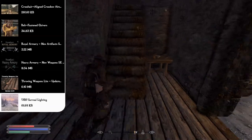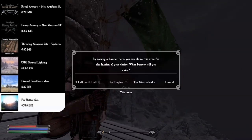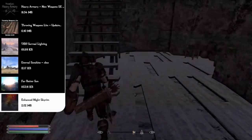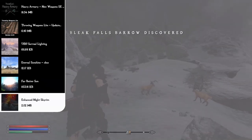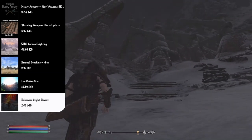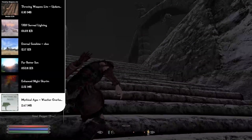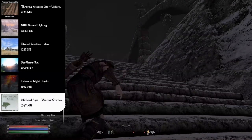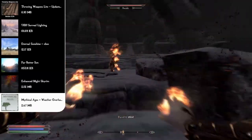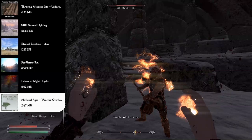For weather, my top three mods are Surreal Lighting, Eternal Sunshine, and Far Better Sun, which alter contrast, brightness, and saturation outdoors and improve how the daytime looks. Enhanced Night Skyrim changes the night sky without affecting performance, adding high-resolution stars in greater quantity and a giant nebula. My favorite weather mod is the Mythical Ages Weather Overhaul — a complete rework with a fantasy theme, a larger variety of weathers, and a preset system. I use the preset called 'Sharp.'